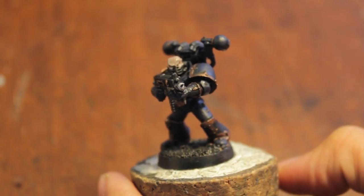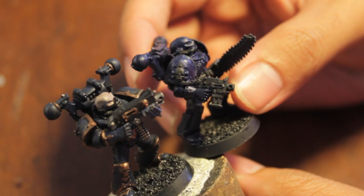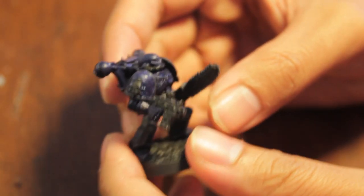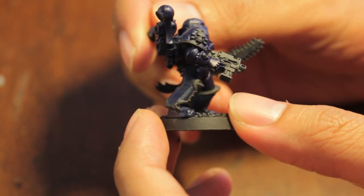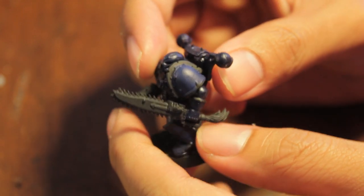For all of you players out there, this is one of my old Night Lord Space Marines, and I didn't finish them — I only got this far, the base coat. I miss Necron Abyss, it's the old GW Foundation color, look how awesome it is — one application, just one layer, just to show you the difference.